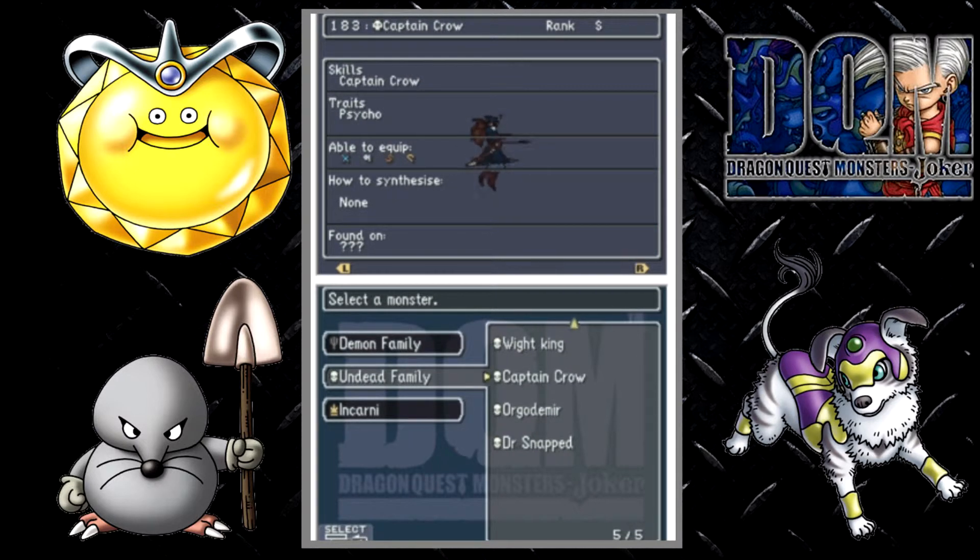Next up we have Captain Pro, which is an S rank monster you get for free just for doing a little side quest where you need to battle him a few times. I have a separate video on how to go about doing this to get Captain Pro.